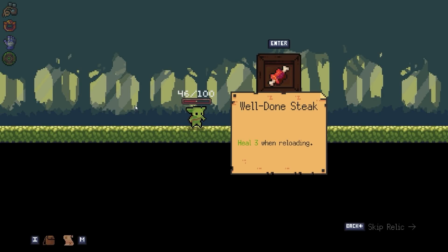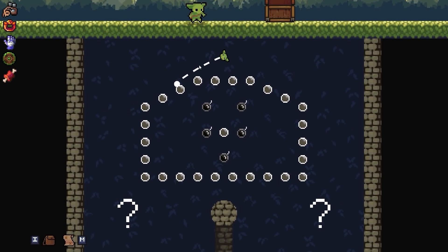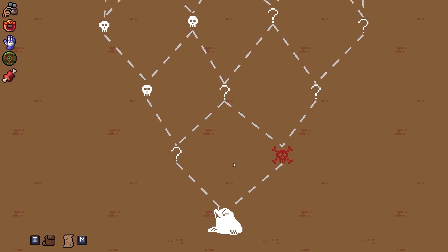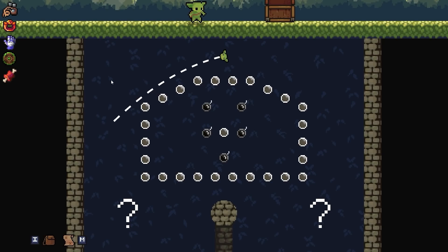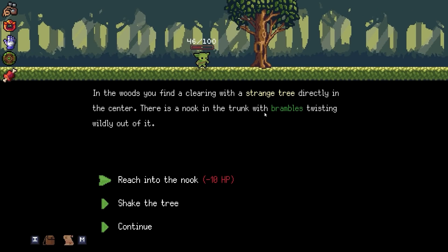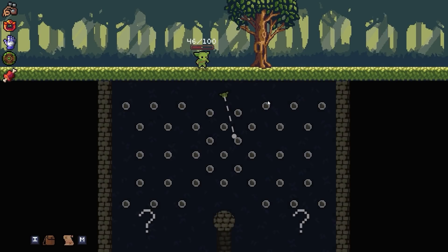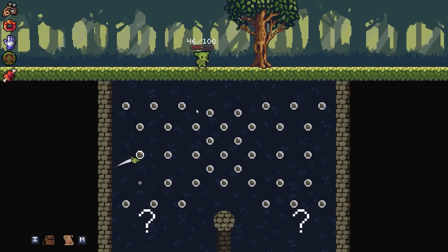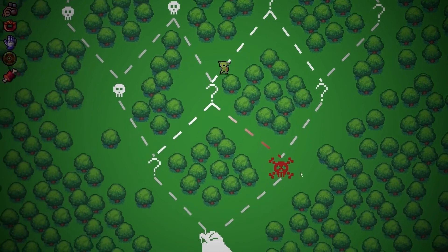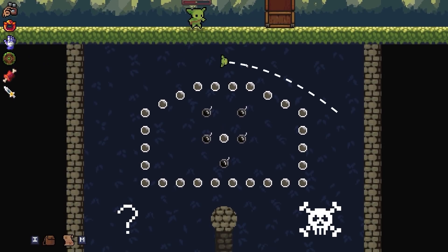I love opening treasure chests - pretty much what I was born to do. Heal three when reloading - yes please. Now does it matter which way we go? Nope - all roads lead to a boss and then the big boss, so we might need some healing. I find the clearing. We can reach into the tree and lose 10 HP - I don't really have that HP to spare right now. We shake and nothing happened - I just couldn't sacrifice the HP. I'm too nervous about what's about to happen. Every shot is a crit when fired below 30% health - that's also pretty good.